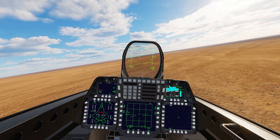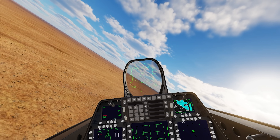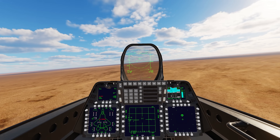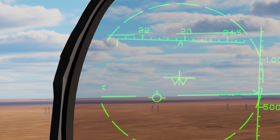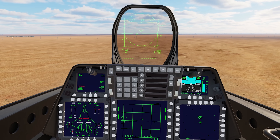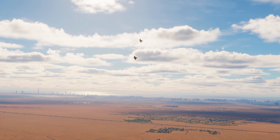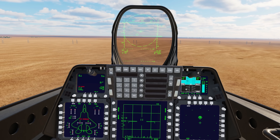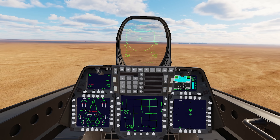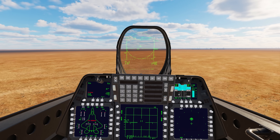Continuing to push in. I actually don't know — they should be in this direction. There — there it is on the RWR. I found them again. You know what, I'm not even going to shoot AMRAAMs. I'm going to go for the merge — let's challenge ourselves a little bit. What that means is I'm going to have to survive whatever they shoot at me in order to get to the merge, so that'll make things more interesting against Fat Amy. Continuing to push in, nose on.